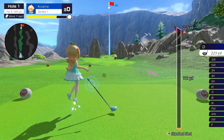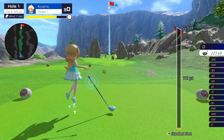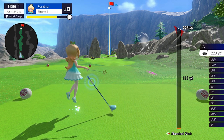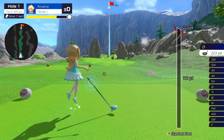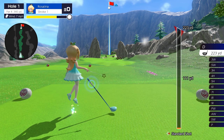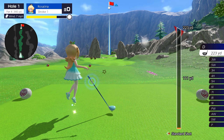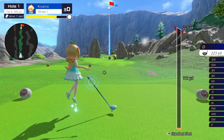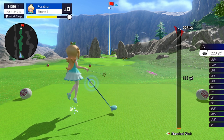The other thing affecting your distance is the wind, shown on the top left of the screen. You have the hole number, par, distance, and then the wind — an arrow showing direction and miles per hour. In this case we have wind blowing into our face and to the left. The into-our-face part is going to decrease the distance our club flies. So instead of flying 223, it's going to fly about seven to ten yards less — roughly one-to-one or 1.25 yards per mph. Just know it's going to take a little bit off and you need to hit it that many yards further.